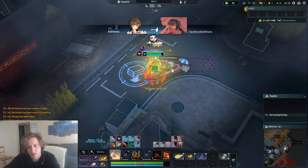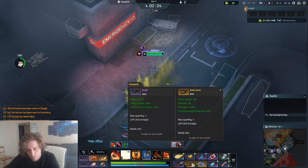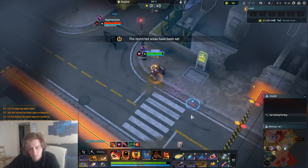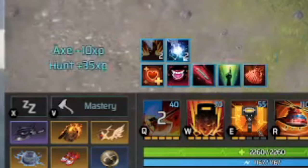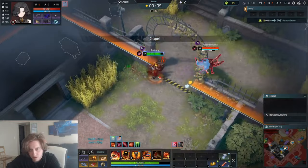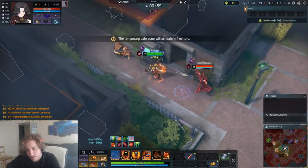She had maybe like nine gold items on her body along with the stuff from Wick. So I was pretty kitted for this final fight. The way you handle a Bianca is once their ult is down, it's pretty easy to engage. But after that, I'm a little overkitted, also a little overconfident, and here's how the last fight goes.